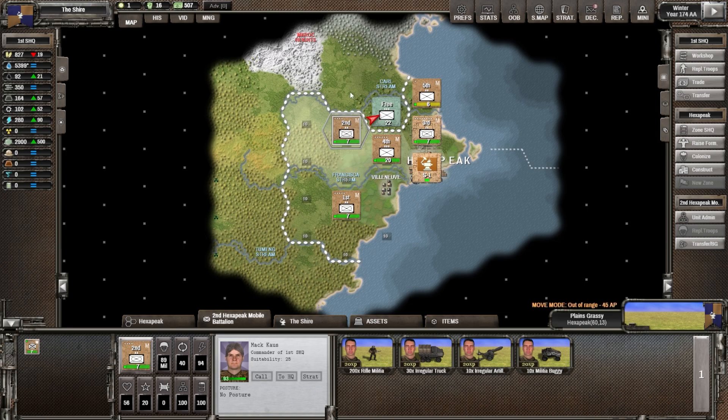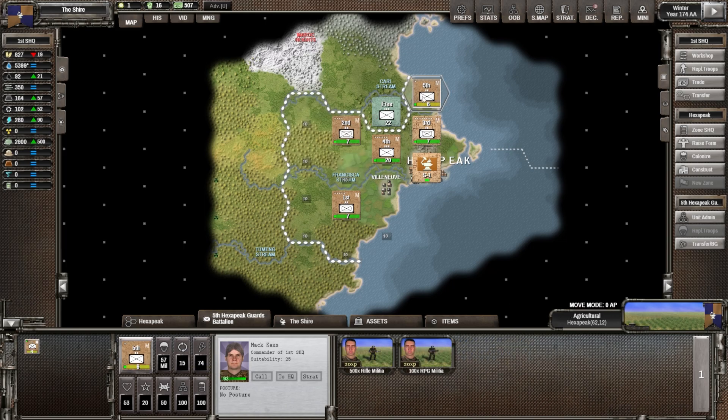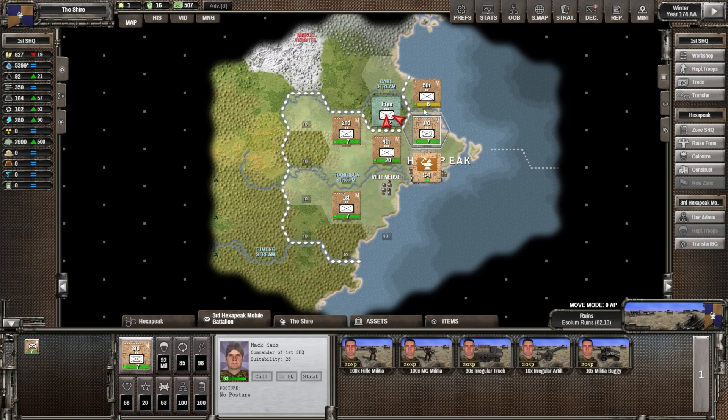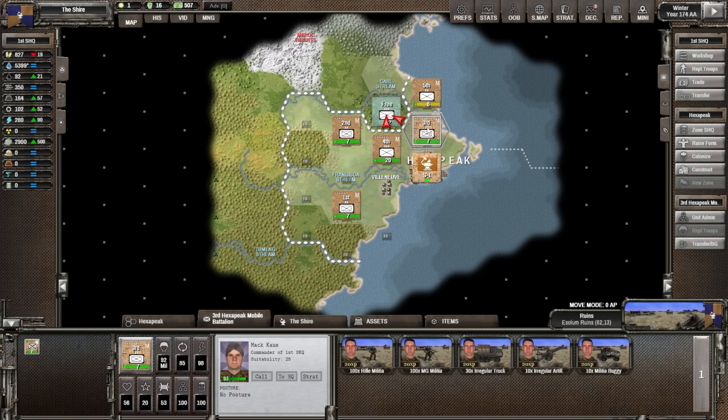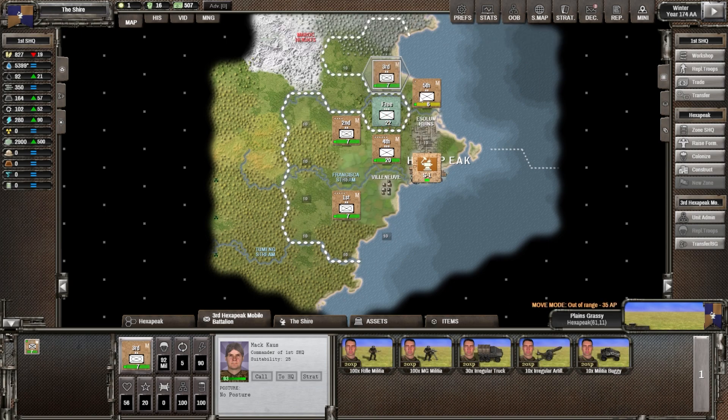What about the militia here? Can't move that one. We can move this one up into — that's ruins there, this is plains grassy — let's move the third battalion up there. Let's do that, let's move him up here and try to surround them. If we can surround him — I think that's pretty good. We have one more unit here.